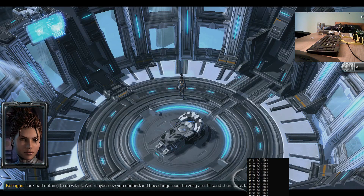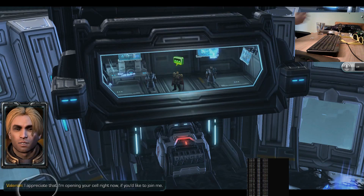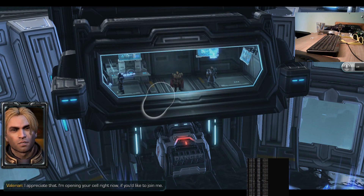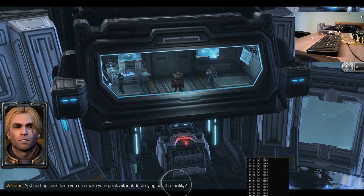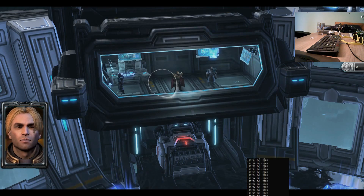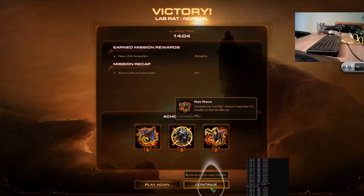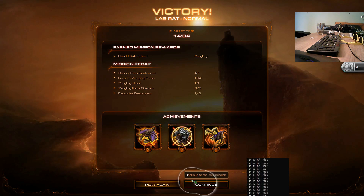And maybe now you understand how dangerous the Zerg are. I'll send them back to their pens. I appreciate that. I'm opening your cell right now if you'd like to join me. And perhaps next time you can make your point without destroying half the facility. I finally managed to complete the tutorial level. While the program is still a pain to work with, I think it's doing okay for a second version. Let's see how far we can get in the second mission.